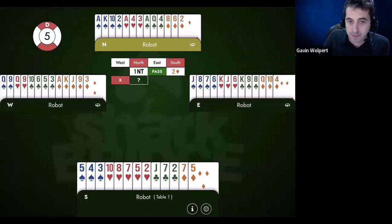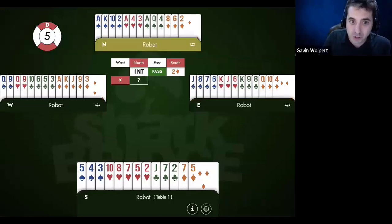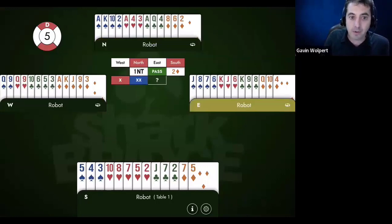I've talked about this before if you came to my free bid class. But basically, in general, over this double, two hearts says I have a fit, and pass says I don't have a fit. One extra tool that experts universally use is redouble, which says I have a fit for you and I have a hand that really wants to compete to three if it comes down to it.